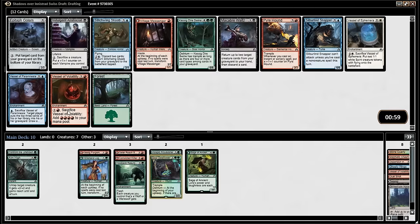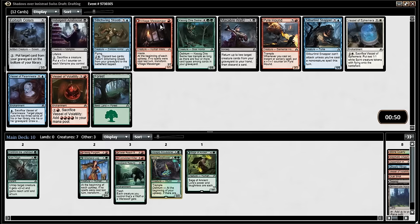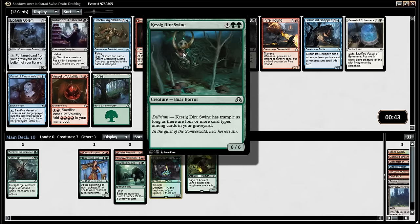If we get a vessel base I'll just play one of those. Are you any good? No, you're not any good. Not the card for this deck. Kessig Direswine. Borhor.